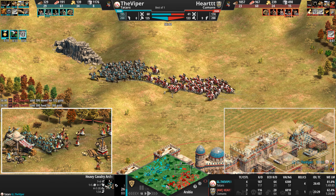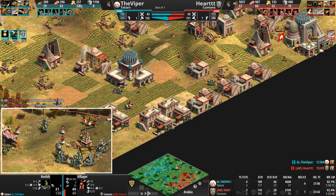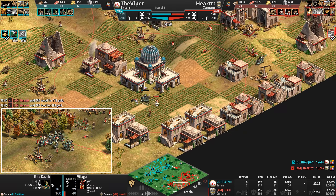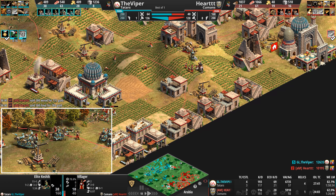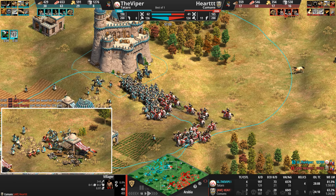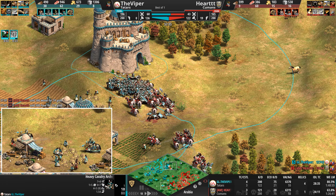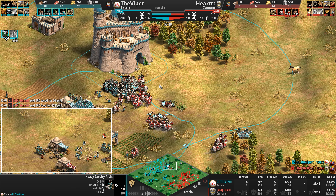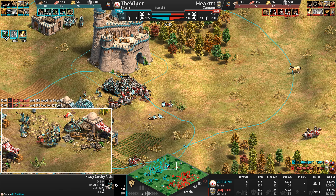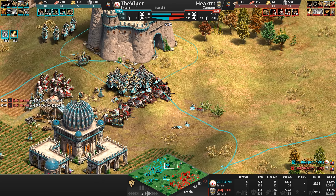An absolutely bonkers turn of events. Keshiks are raiding. Let's look at teal's gold — forget it, too confusing. The Paladins will save the day; a bunch of idle villagers just standing by. But don't take this fight — they're on the high ground! An 11 attack becomes 16 or 17 on the low ground. What a disaster for the Cuman — how many Paladins did he lose? He still has 30 though.